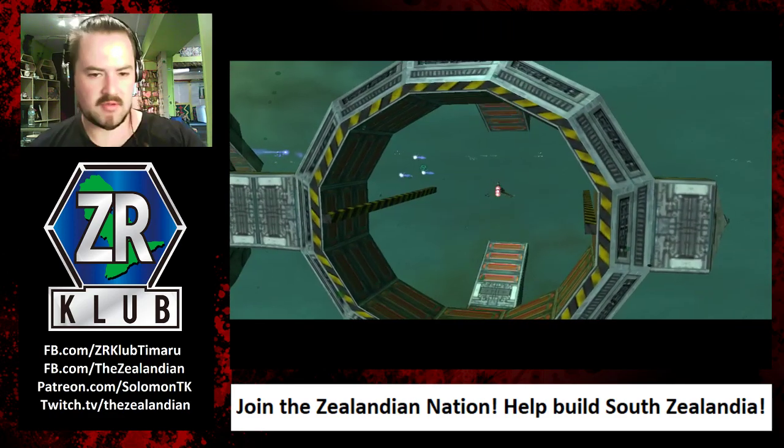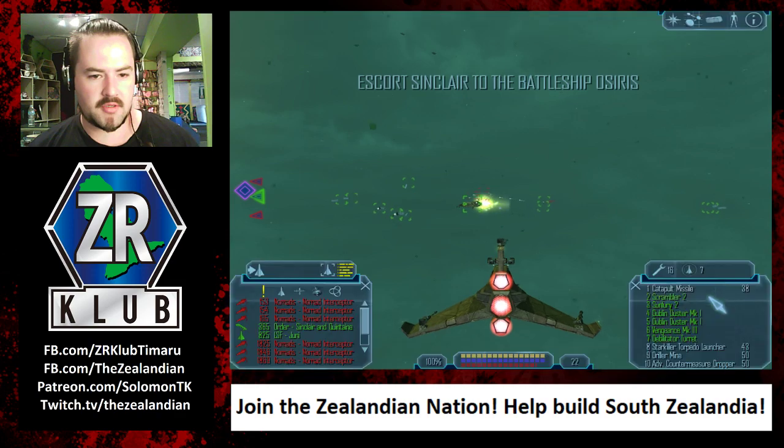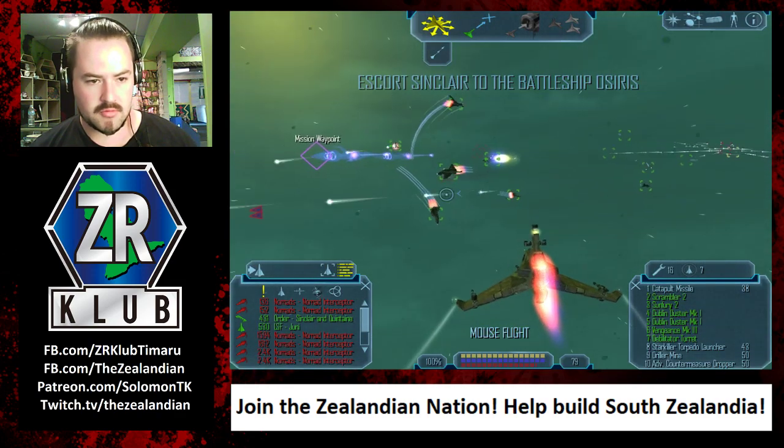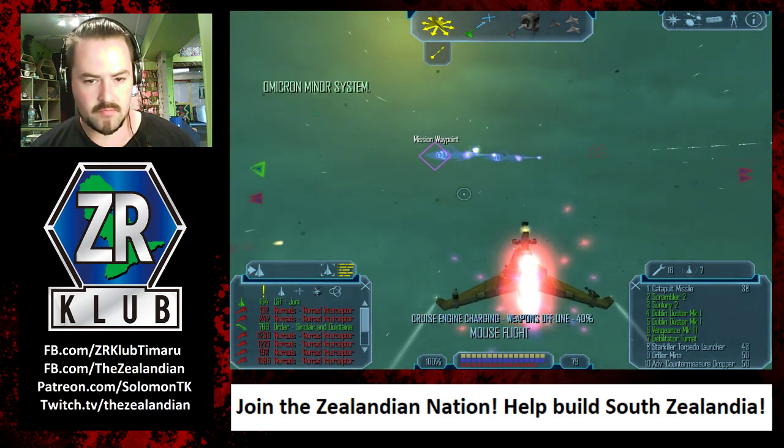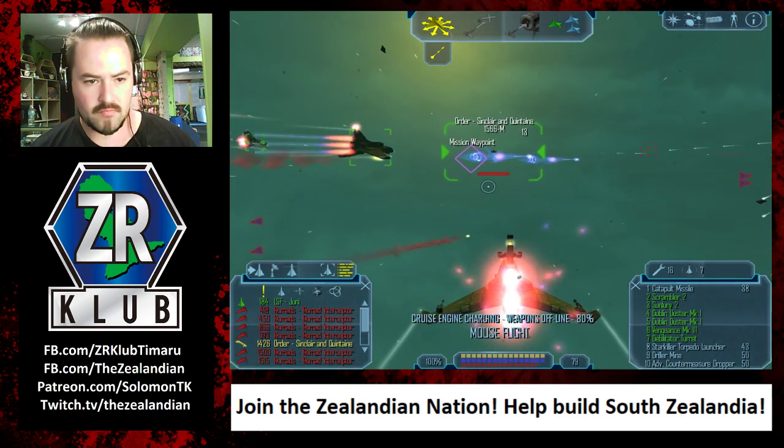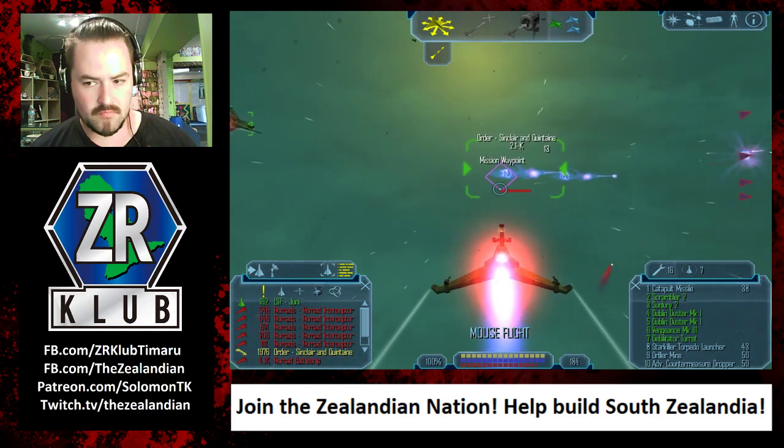Another Nomad capital ship is approaching Omicron. All combat wings, concentrate your fire on that ship and whatever else they throw at us. It is imperative that we buy our people some time to evacuate. I'm heading to the Osiris.